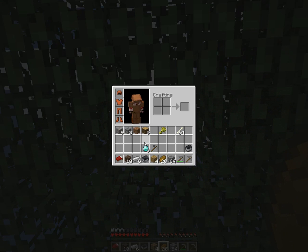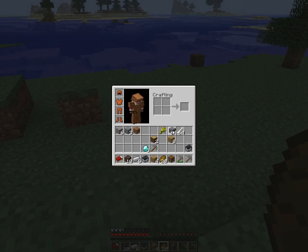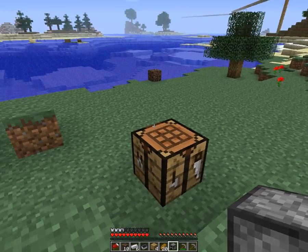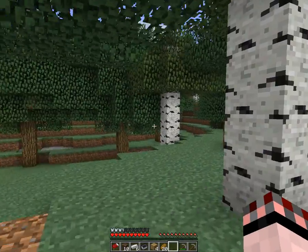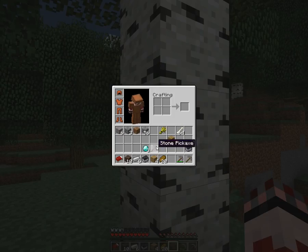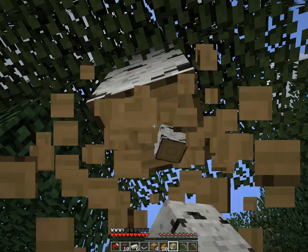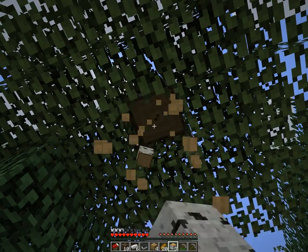I didn't bring any coal either. I know what I can do - I'll get some wood and make a furnace, burn some wood, and get charcoal which should work perfectly. There we go - we got five. Let's make a workbench, plunk it down, and make a furnace. There we go. Put one wood in here and one in here. Let's get some more wood - we don't have an axe, so it's going to be punching the trees. That's how we all do Minecraft anyway.